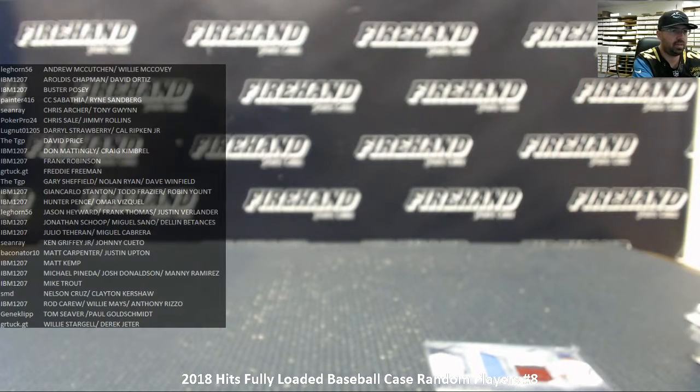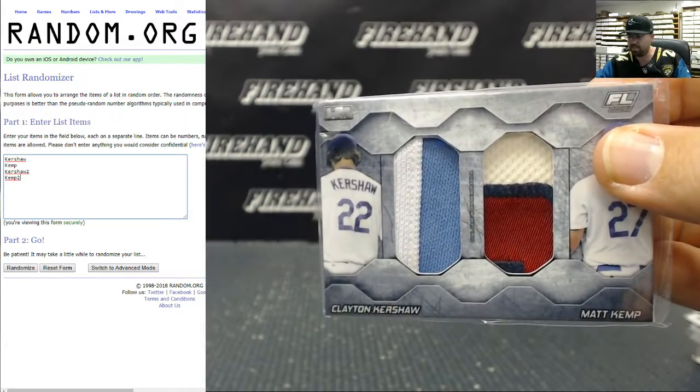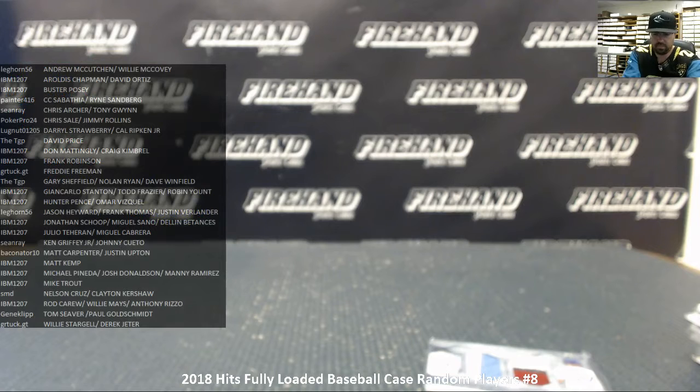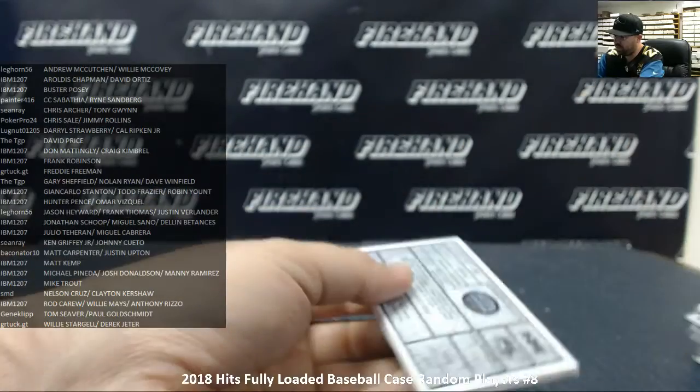I'm going to pull up a randomizer. Kershaw versus Kemp — three times on the draw, player at the top will match the owner. Good luck guys. One, two, three — going to the owner of Matt Kemp, which would be IBM 1207. There you go! That does it for the break. Thank you everybody for watching and joining. Congratulations to all the lucky hitters — until the next one!